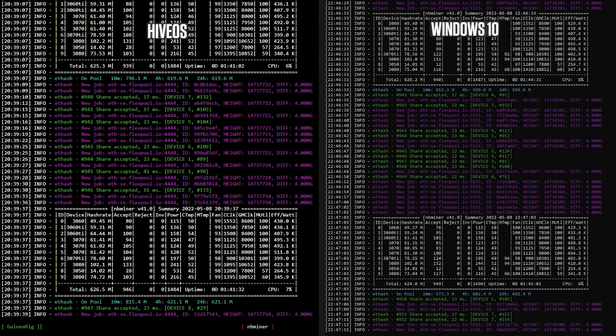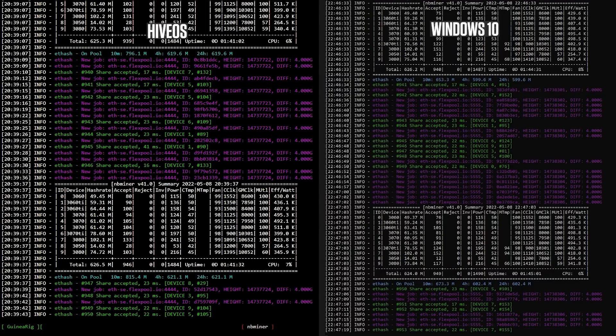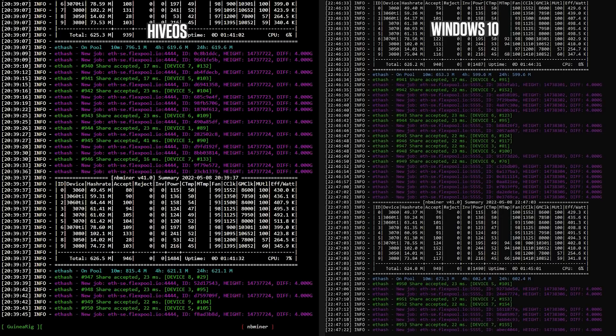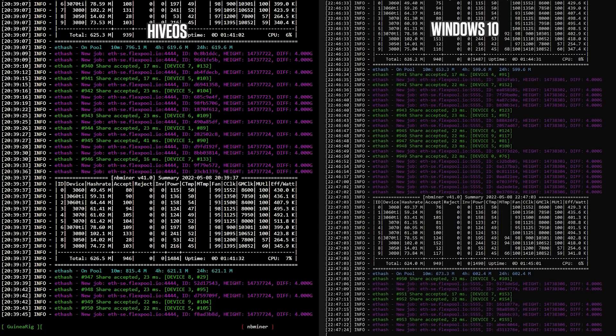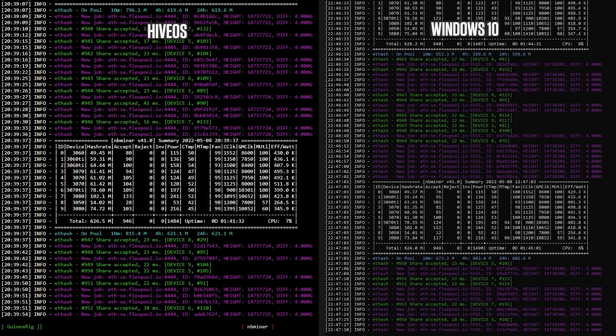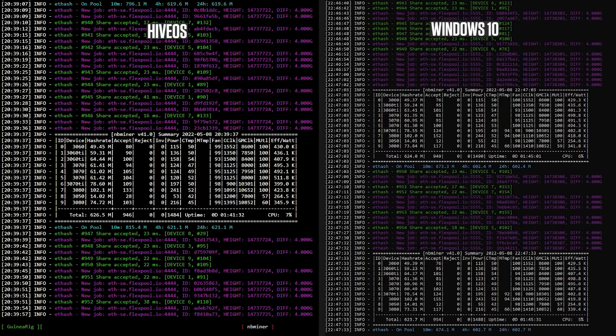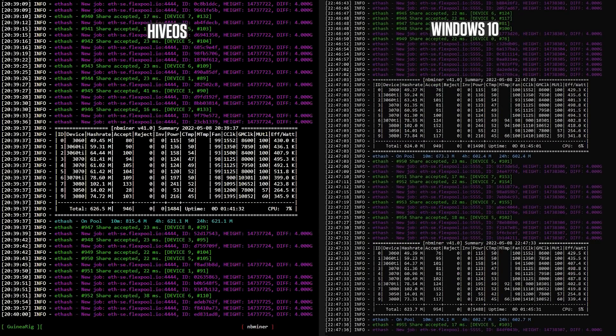Now let's have a look at the mining screen. To the left we have HiveOS, and to the right Windows 10. What is pretty apparent here is that HiveOS doesn't show memory temperature in the miner, while it is actually shown in Windows, which is super nice. That said, HiveOS UI actually shows memory temperature just fine.